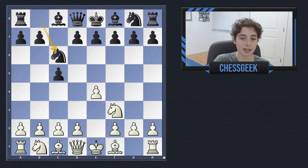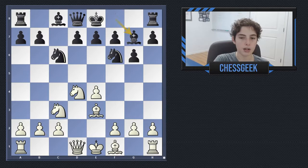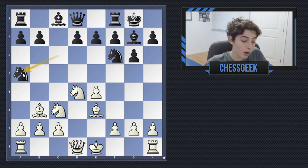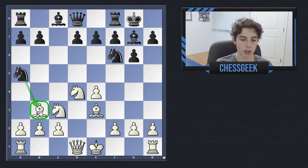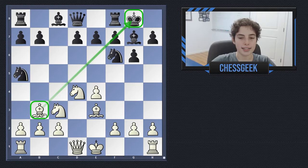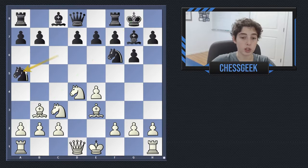We see the Sicilian Defense, and here we see the Dragon variation. Very typical up to this position, nothing really new. Black castles, and now bishop b3. This is the main focal point in the game, where black makes a major mistake, which is knight to a5. The point of knight to a5 is very clearly to just attack the bishop — you want to trade away a key piece for white. Right now, this bishop is quite annoying; it's aimed at the king, and in general in the Sicilian Defense, this light square bishop is very powerful. So black is looking to trade it off very early in the game.